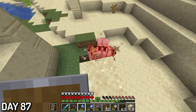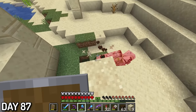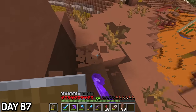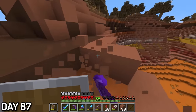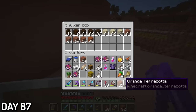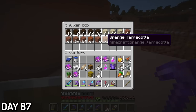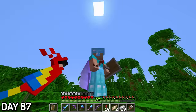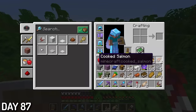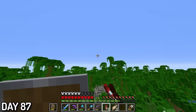Day 87, I met another Todd — you know what that means, he had to die. Flying to the badlands took a ton shorter than walking, and I got a ton of terracotta while I was here. Thank goodness for shulker boxes, because I stored a ton of terracotta in there without clogging up my inventory too much. On my journey, I also managed to tame a parrot in the bamboo jungle. But unfortunately, she wouldn't teleport to me while I was flying, so I had to leave her in the jungle. I'll come back to her, it's okay.